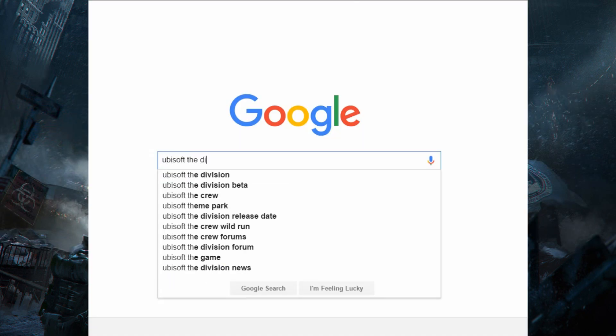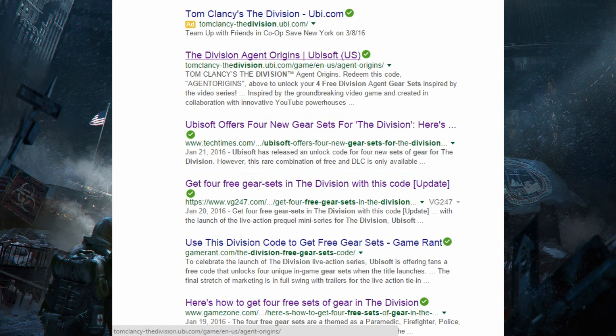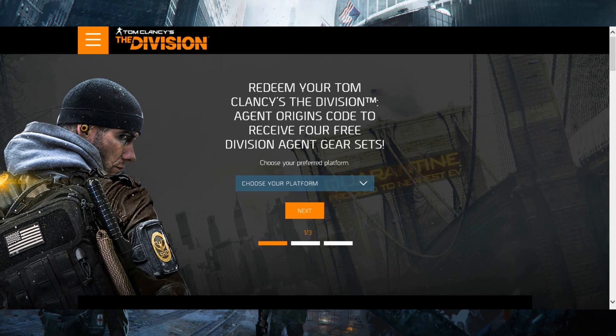First off, as you can see, just go to Google and type in 'Ubisoft The Division four free gear sets.' Next, just click the link that says 'The Division Agent Origins Ubisoft US,' and then you'll arrive at this page. This is where you'll type in the code. It's literally that simple — nothing to get too confused about.